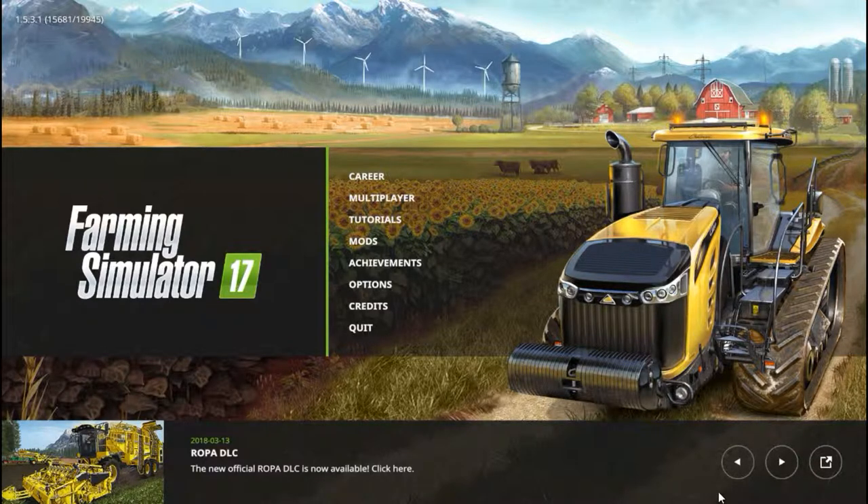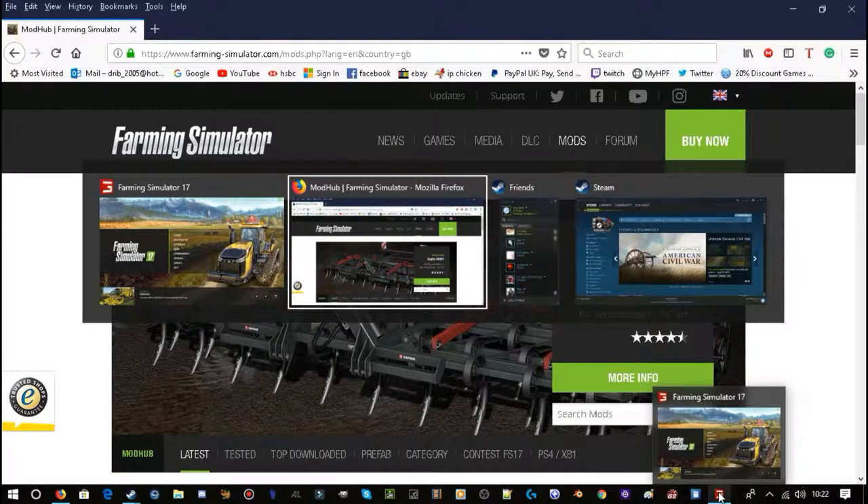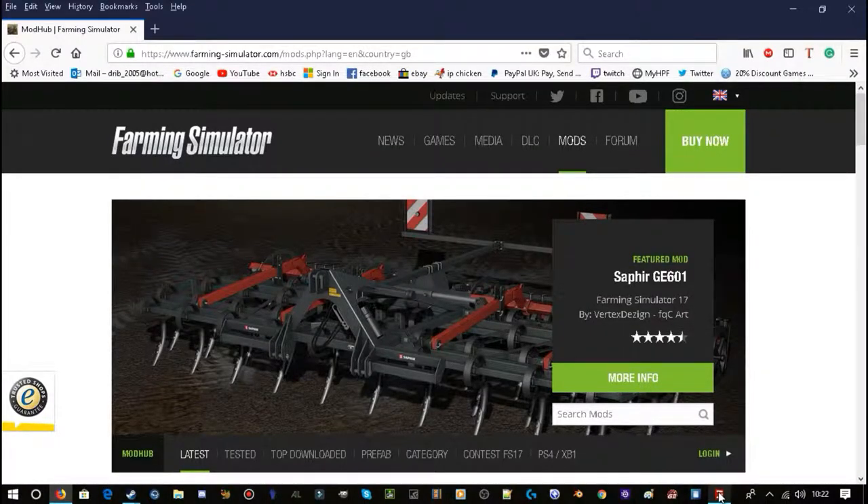I'm going to do it like a step guide, slow enough and easy enough so you can all understand. So basically, step one is to find a website that does mods. The easiest thing to do is go onto Google, or whatever search engine you use, and search for Farming Simulator 17 mods.